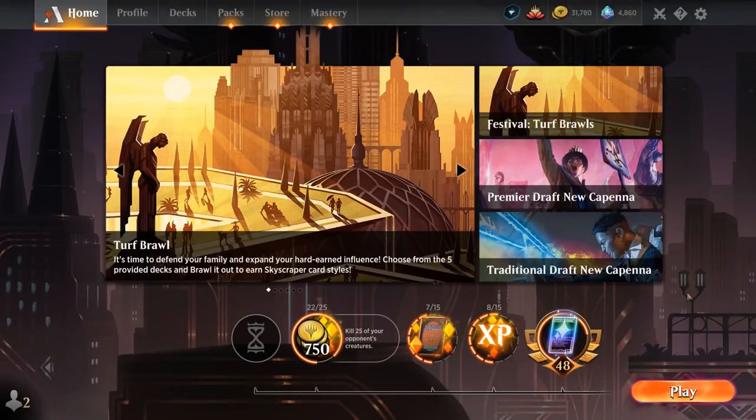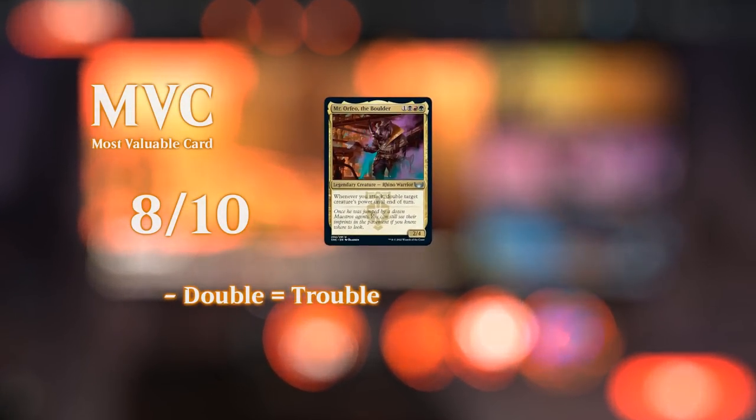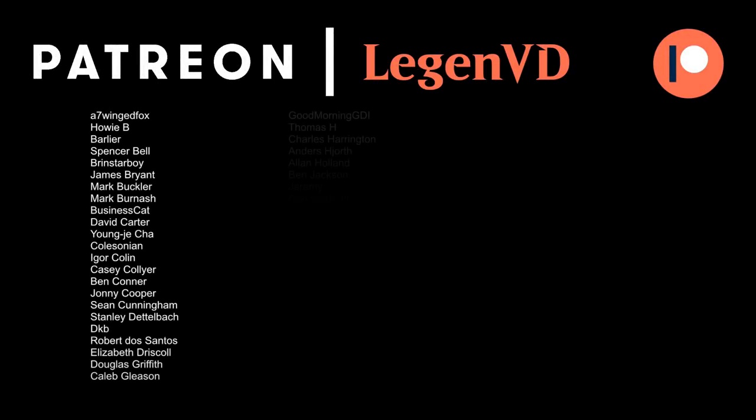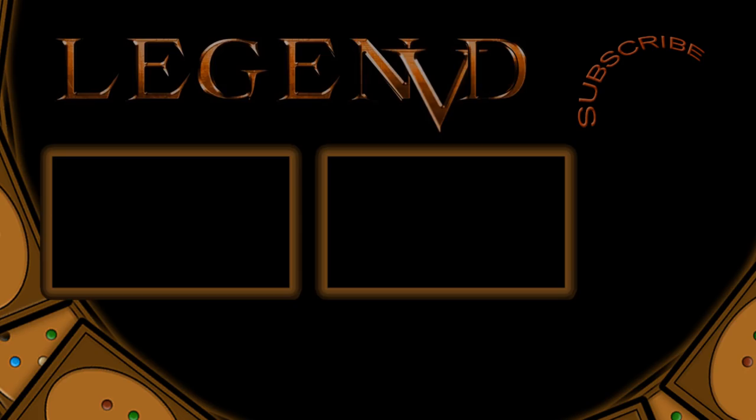The deck only really folds to instant-speed removal. If you like aggressive pump spell-based creature combo decks, then Mr. Orfeo might be the brawl deck for you. That'll do it for today's gameplay. Thanks for watching, hope you enjoyed, and as always, have a nice day. I also want to thank all my patrons for being part of the channel — you can become a patron yourself today and decide the topic of future videos at patreon.com/legendvd. I'll see you next time.